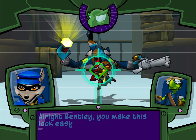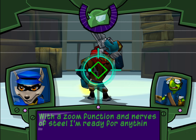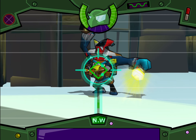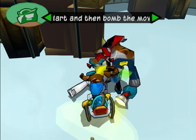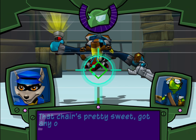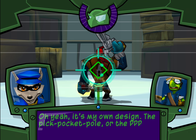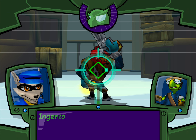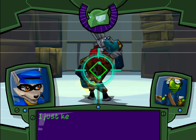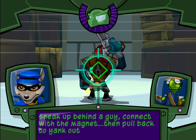All right, Bentley, you make this look easy. But how's your aim against moving guards? With a zoom function and nerves of steel, I'm ready for anything. That chair's pretty sweet — got any other gizmos? It's my own design: the Pickpocket Pole, or PPP for short. A fishing pole with a magnet — ingenious! By default it's linked to the L1 button. I just keep the L1 button held down, sneak up behind a guy, connect with the magnet, then pull back to yank out the loot.